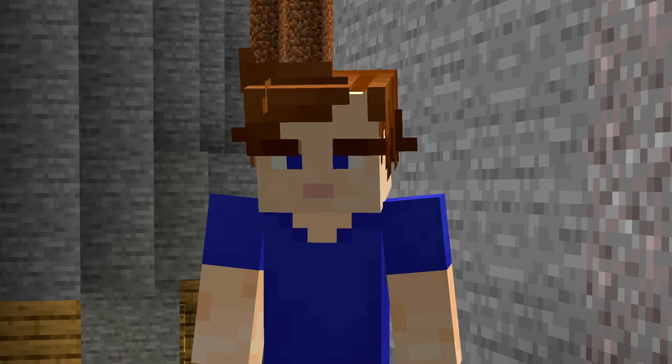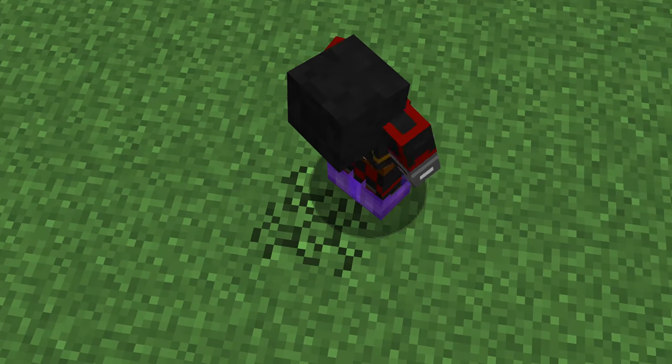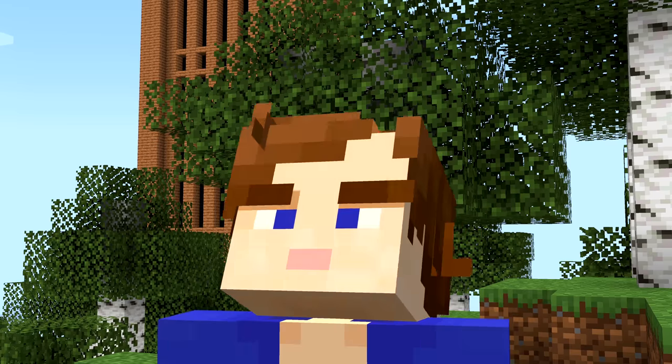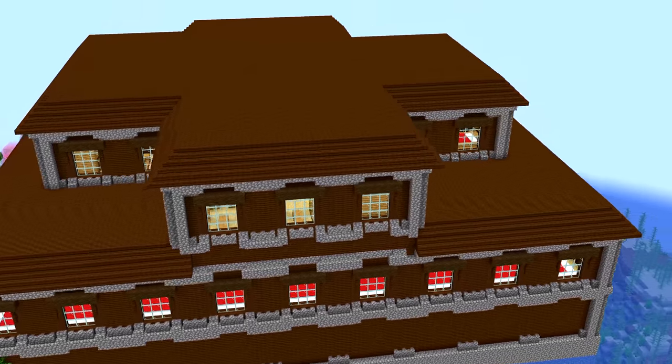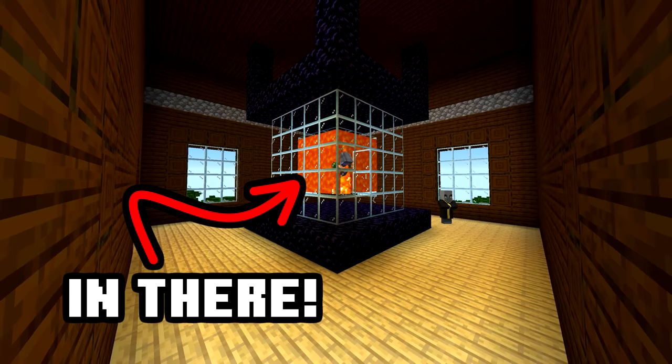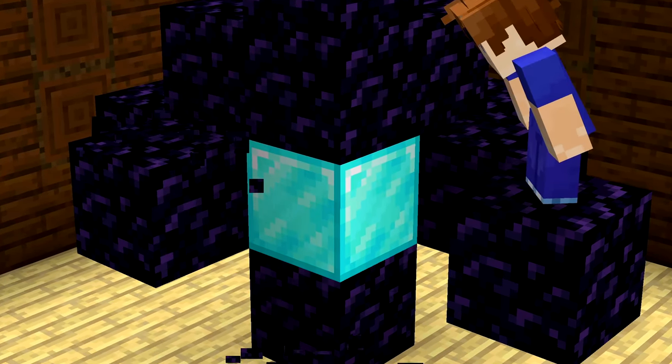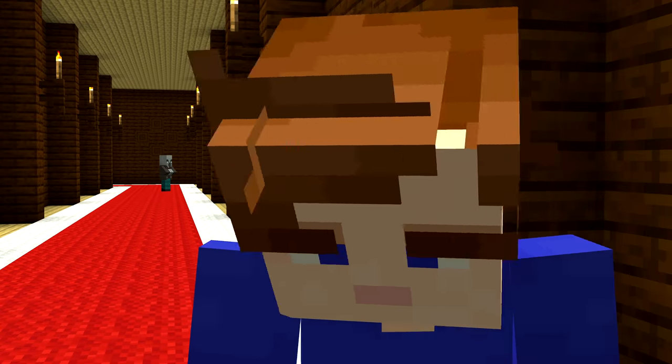Number twenty-two: this might be the weirdest way to find diamonds in Minecraft. There's no need to dig down, look through chests, or trade. You can find up to two diamond blocks in a woodland mansion's secret rooms — one in the core of the lava room, the rarest type of room to generate, and the other in the core of the obsidian room. That's eighteen diamonds, but I'll stick to mining.